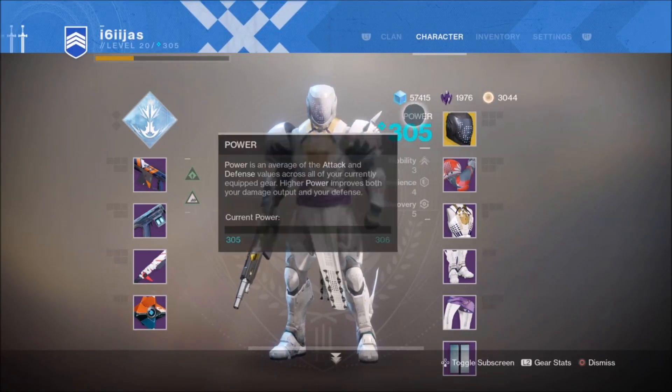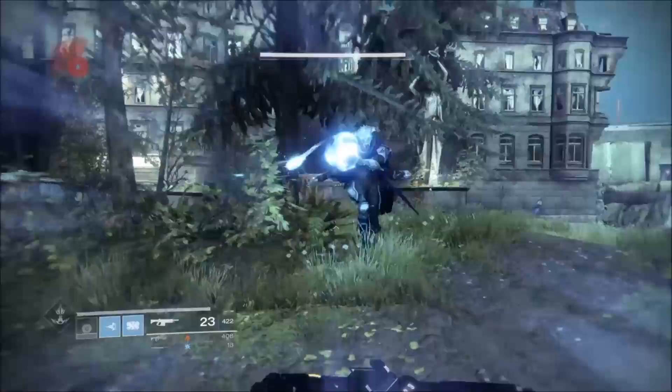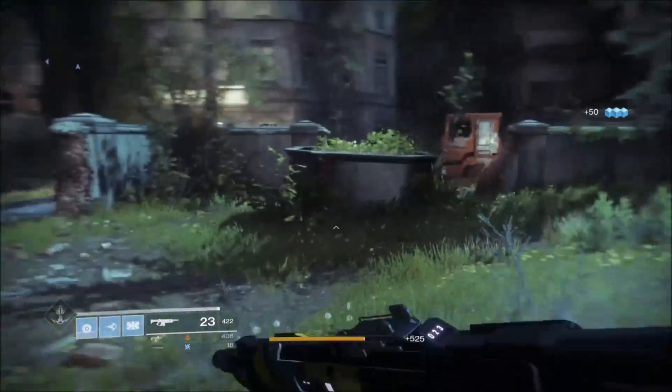A very average exotic in Destiny 1, the Insurmountable Skullfort has made a return in Destiny 2. It would be easy to assume the D2 Skullfort is equally as average as it once was, and if anything probably below average, since the D2 version doesn't feature the two melee charges the D1 Skullfort did. Pound for pound, the newer version is probably weaker.